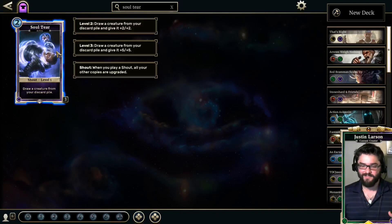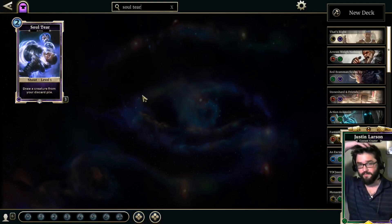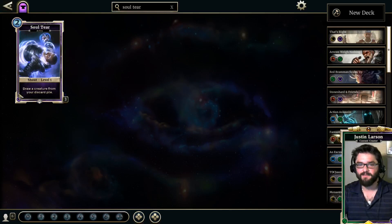Soul Tear allows incredible options — imagine bringing back an Eclipse Baroness with this; that's incredible value. Even bringing back a small charge creature in a Warrior deck gives great value. The possibilities are endless, and in multiples the creatures get bigger. I have yet to be in a situation where I wasn't excited to get Soul Tear. This is a card that will be around for a while, and I think it gets better as the meta gets more refined. And it's a common card, which is great.